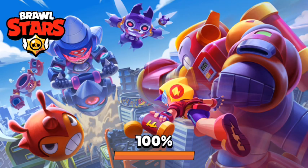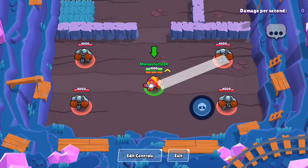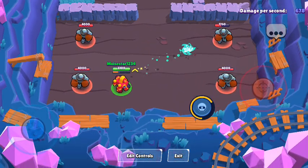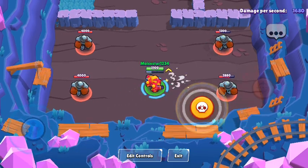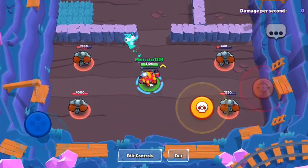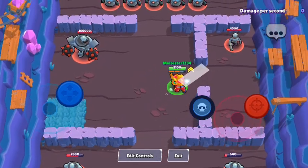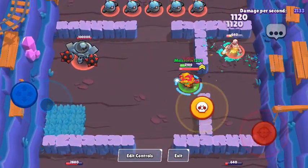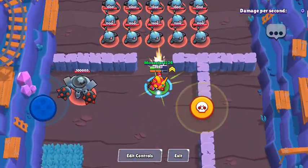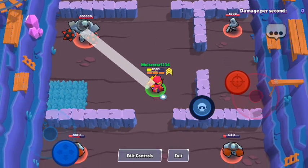So let's try Surge. His attack splits into two cans — when it bounces off someone it splits, or it's his super. His super gives a speed boost. His reload is not that bad, and his range is quite decent, somewhat like Nita.